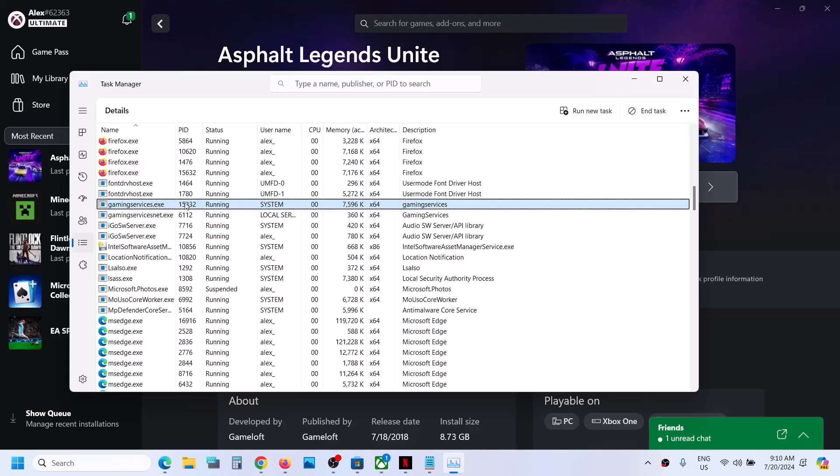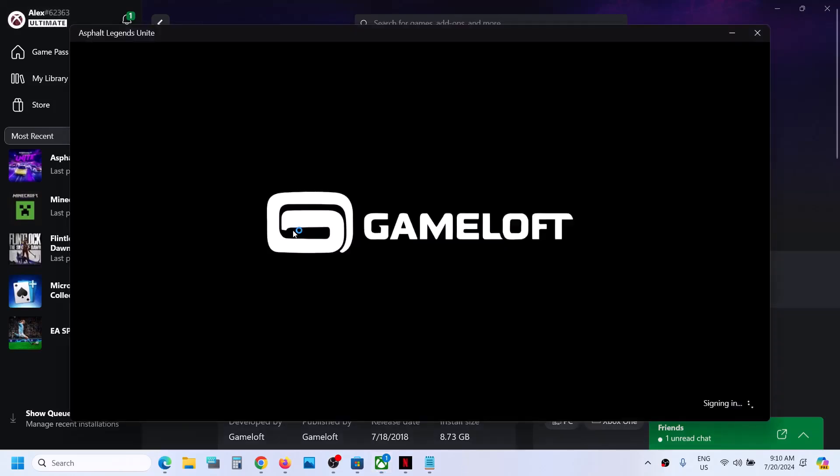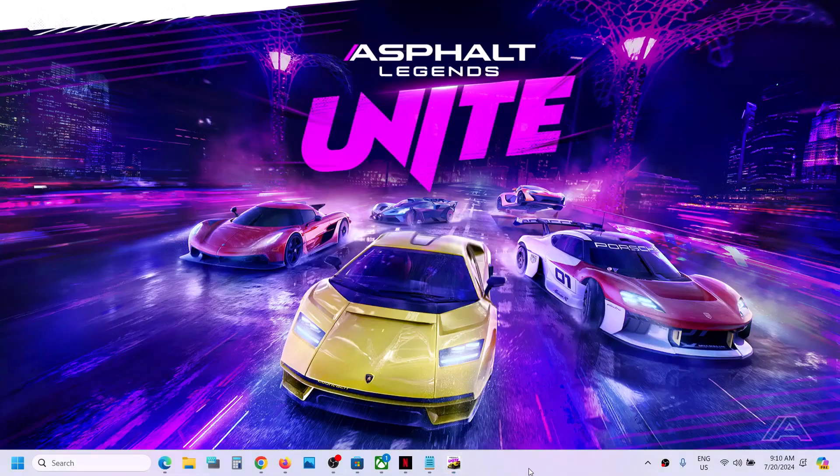Even if gaming services.exe is not back, you can still launch the game and this time it should not be stuck on the syncing data screen. Here you can see the game launching. So this is how you can fix it. That'll be all — thank you so much for your time. If you like this video, please subscribe to my channel.